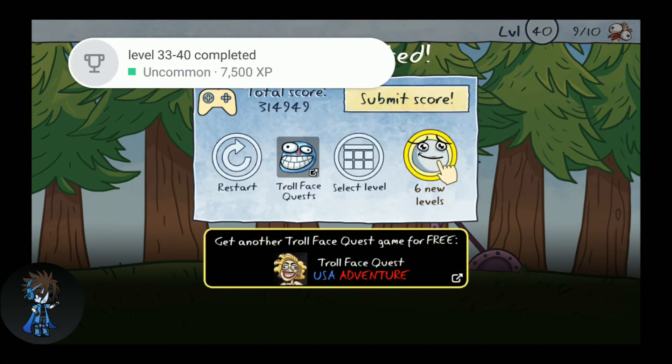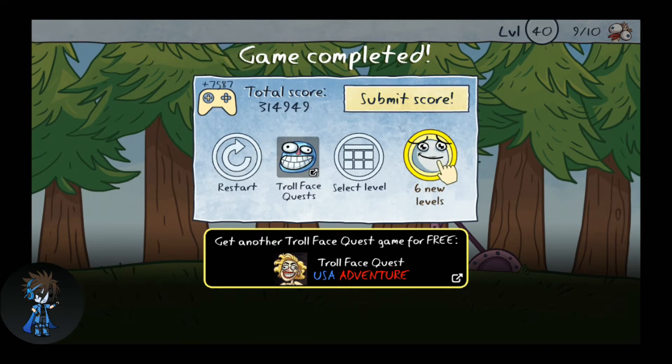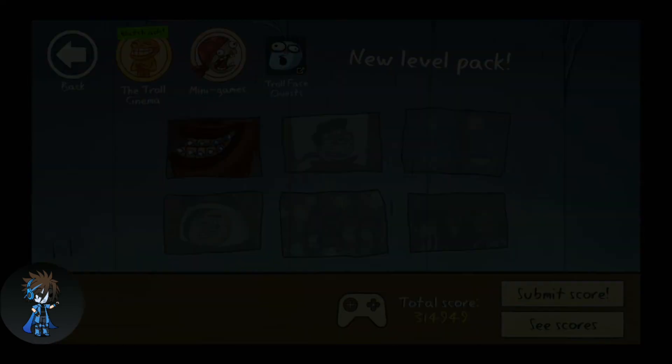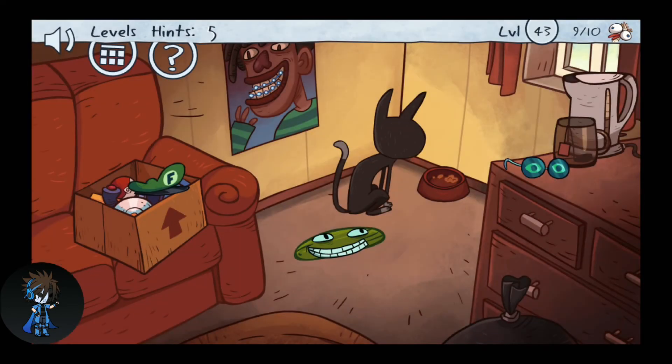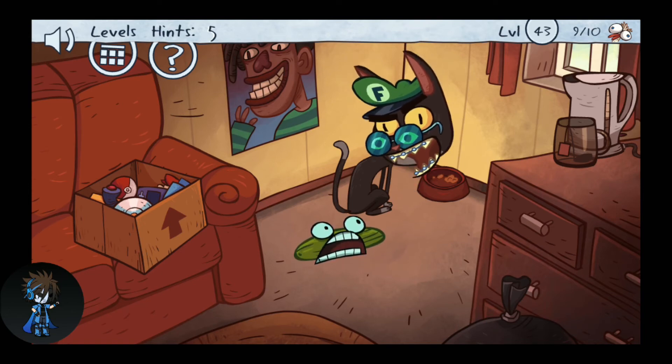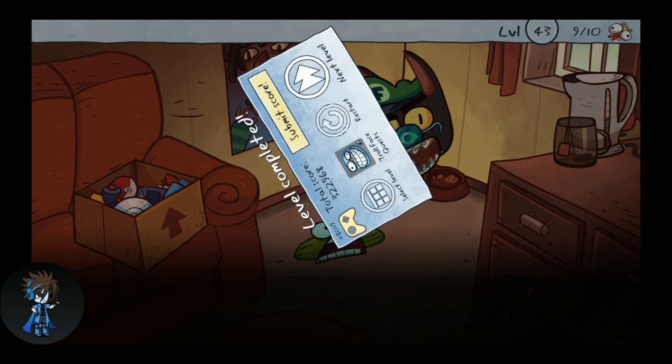Now it has six new levels so let's play those. On the braces level, you need to first take the braces from the guy and put them on the cat, then the glasses, and then the hat. Then you can click on the guy down below.